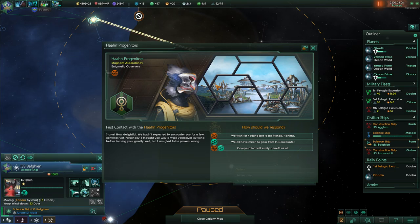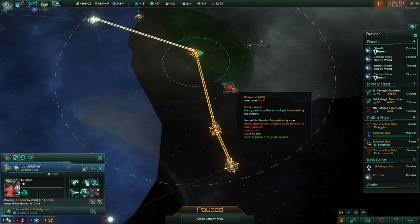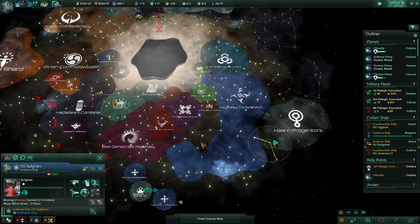Hello — Han progenitors. How delightful. What are you? Fanatic xenophile — yes, we wish for nothing but to be friends. What am I doing here? No access. System survey complete. We're going to stop for a second — get these rest of my orders. Lies within... Aha! Sorry about that. We'll leave you guys alone — I'm not going to step on any toes here.